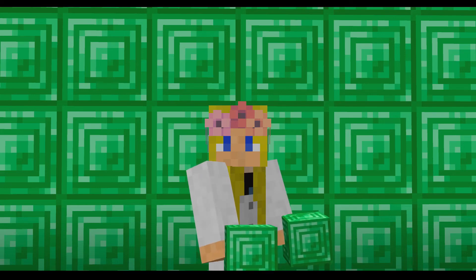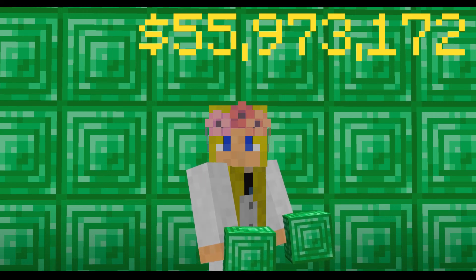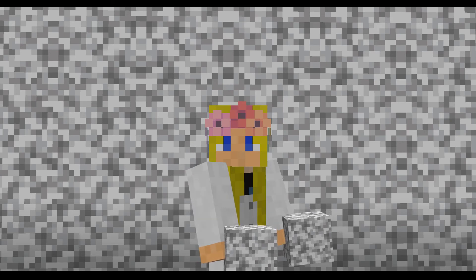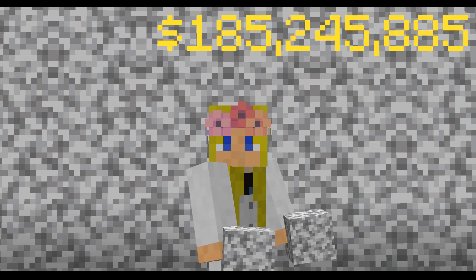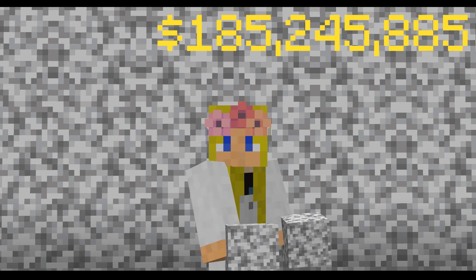Breaking into the top five is the emerald block, jumping up from obsidian to a whopping forty-six million, sixty-four thousand and eight hundred and fifteen pounds. The villagers are rich as anything. In fourth place — and I know what you're thinking: how is diorite fourth? I don't really know either, but I googled how much diorite costs, did all the maths, and checked it multiple times. One block of diorite will cost you a hundred and fifty-two million, four hundred and fifty-three thousand, seven hundred and four pounds — basically four times the amount that emerald costs. That is ridiculous.